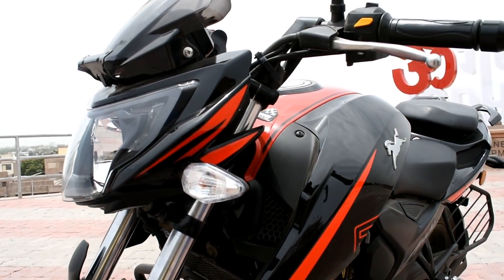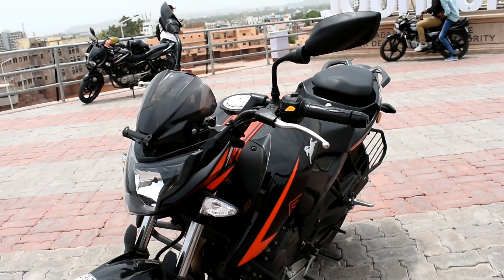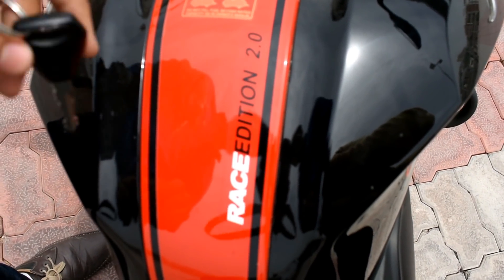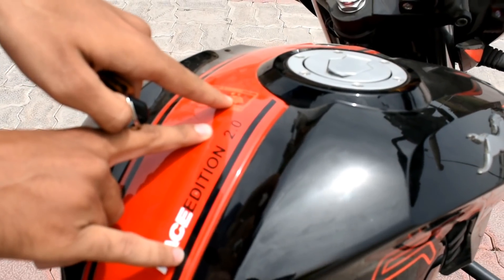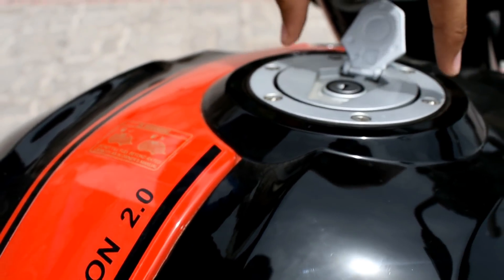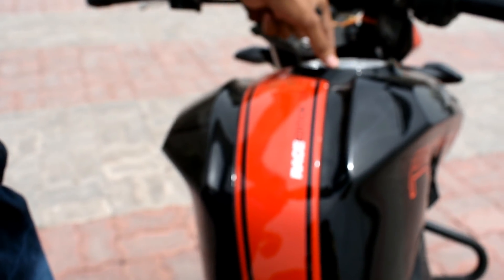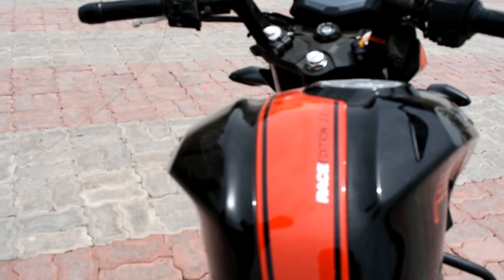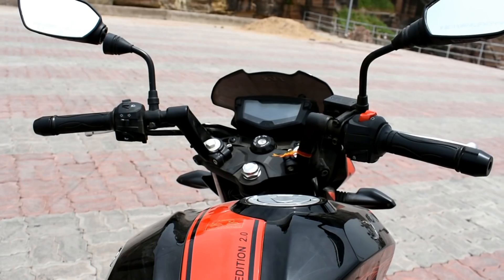It is written on the tank — don't fill it fully, keep it a little under half. The fuel filler is on the side of the tank. All TVS two-wheelers in this segment have the filler on the side. The reason is not entirely clear, but it is done to improve the looks.